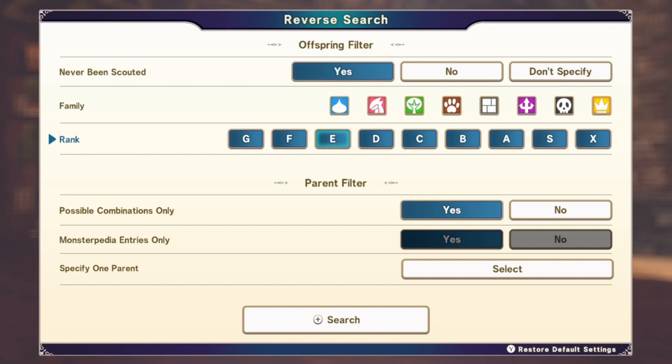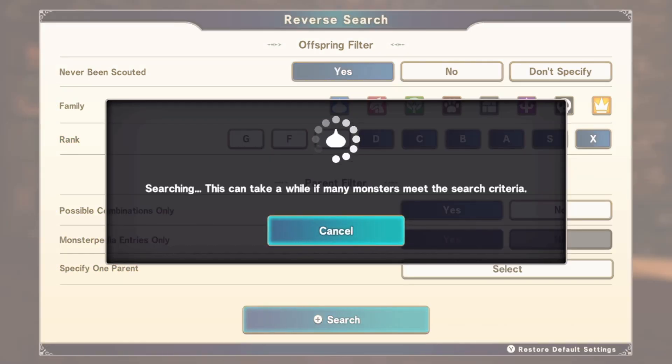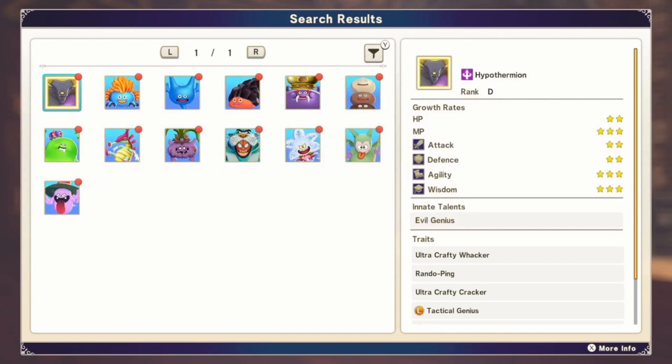First things first, can I get a rank D just off the cuff? We can get Hypothermian — wild slime is also a rank D. Couple of rank D's — we can get king bubble slime, shivery shrubbery, coco bob, blobulous. This is basically the slime stack but like the chocolate version. Dragon slime is rank D — yes please.